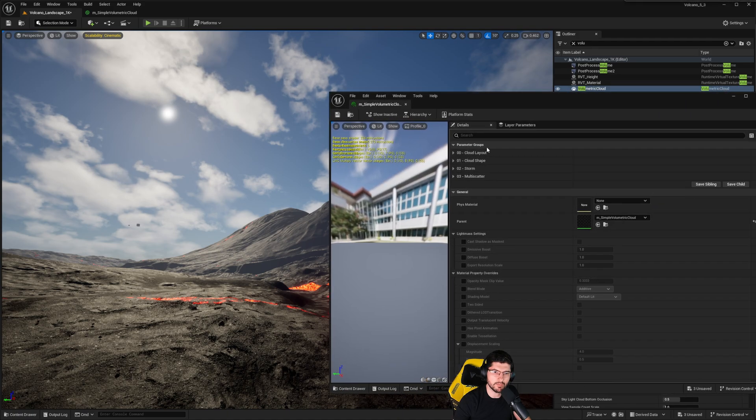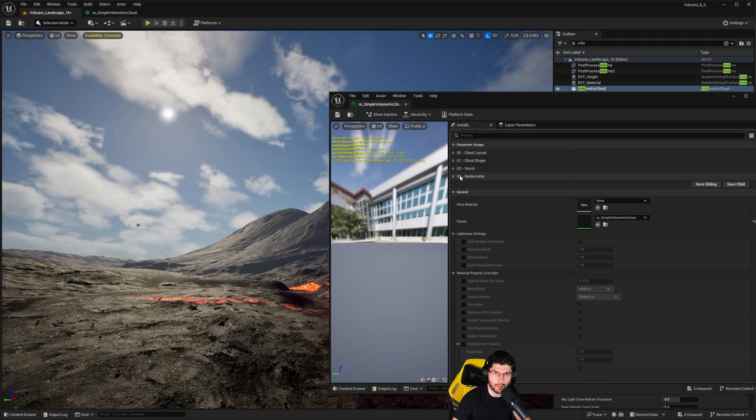Let's go back into our environment and have a look at the material instance because we have a few new parameters to play with.